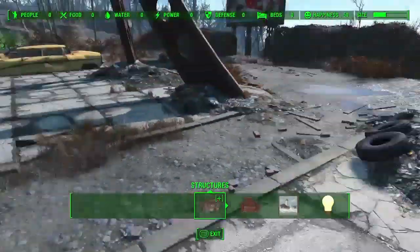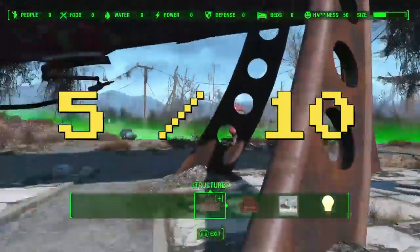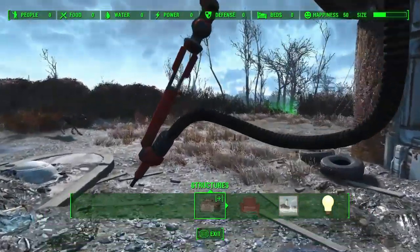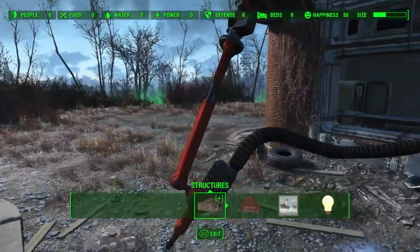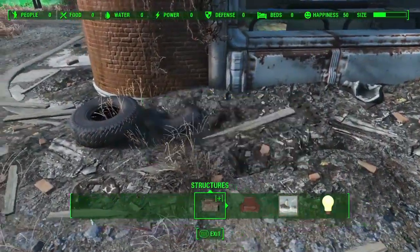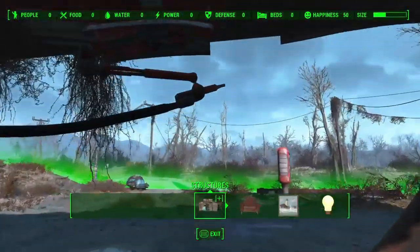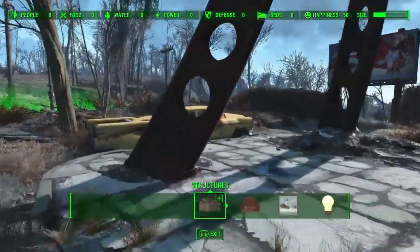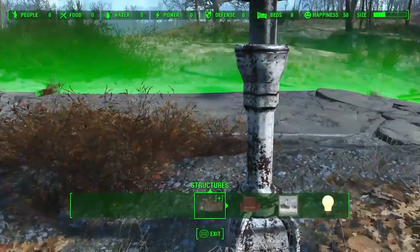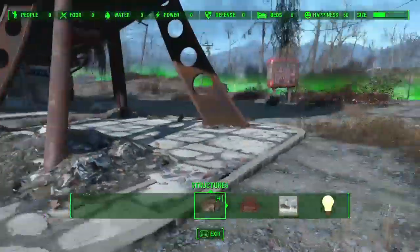So all in all, I'd give this place a 5 out of 10. It's not insultingly bad, but it's certainly not something that I've ever put a lot of effort into in any of my playthroughs. I always get started doing something at Red Rocket, and then I think, you know what? Sanctuary is right over there. It's bigger, and I think that's a major detractor from the value of Red Rocket — it's so close to Sanctuary, and it just kind of feels useless as an actual settlement.